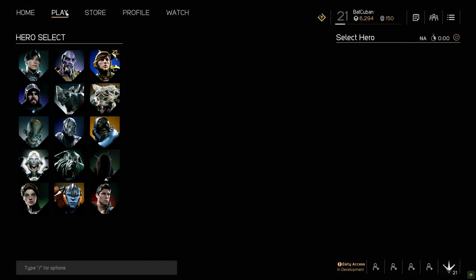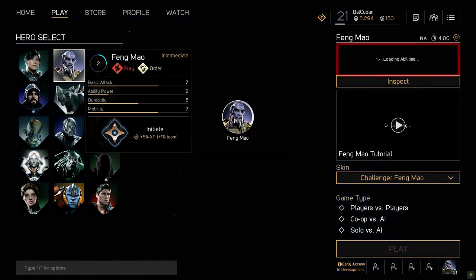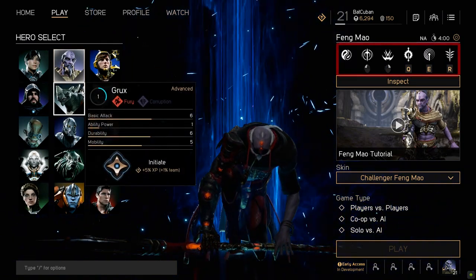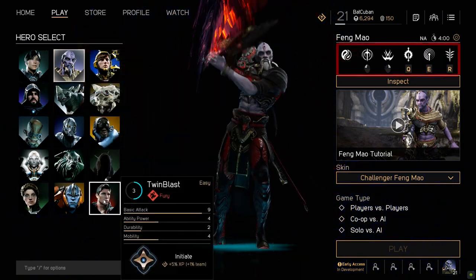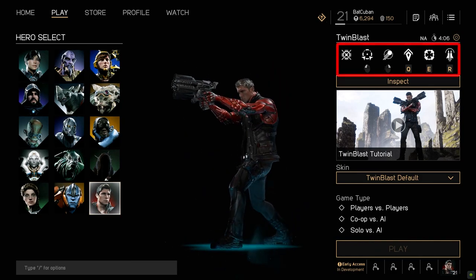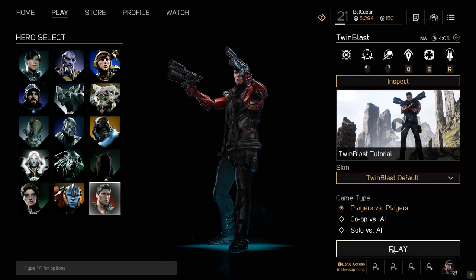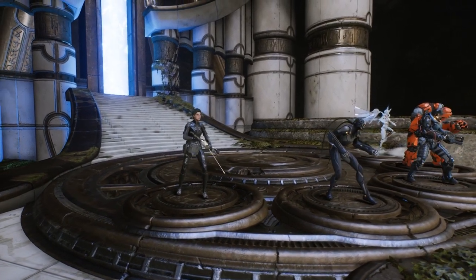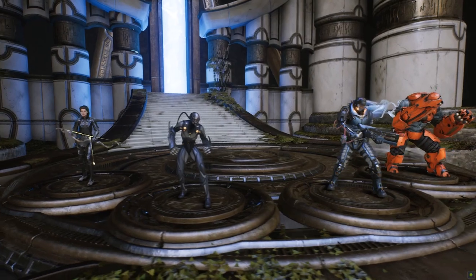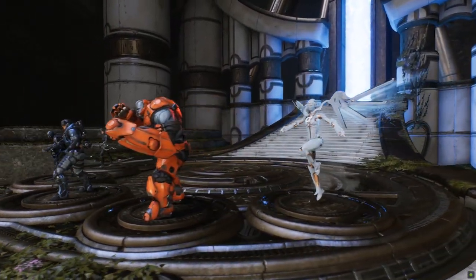Players begin by selecting a hero from the character selection screen. Each hero is equipped with unique abilities, filling various roles in their team's composition. After selecting a hero, players will search for a match. When ten players are matched together, the game will begin. Each team consists of five heroes, controlled by other players like yourself. You must work with them to destroy the enemy core.